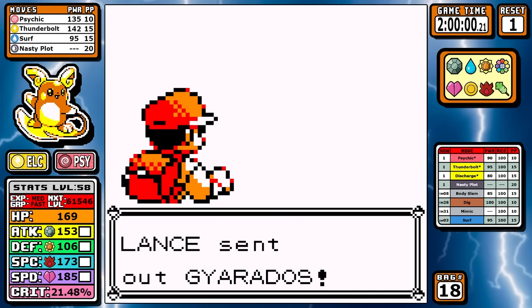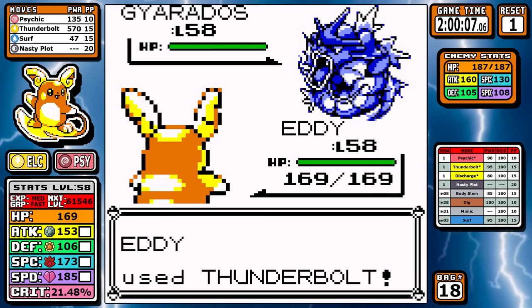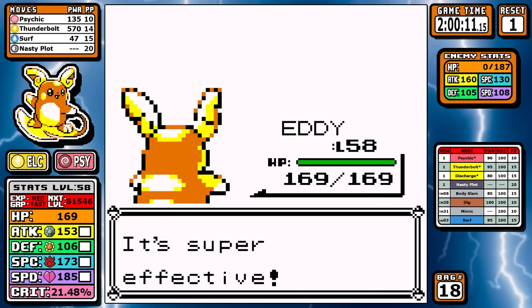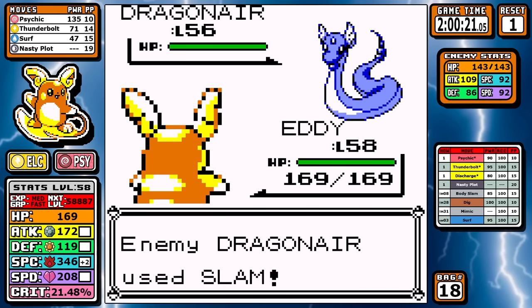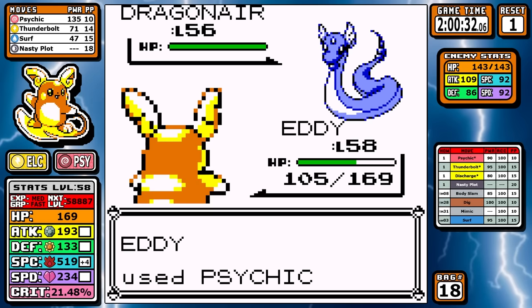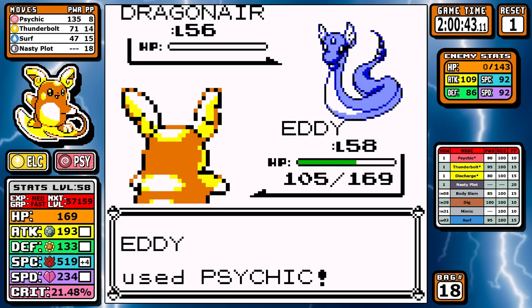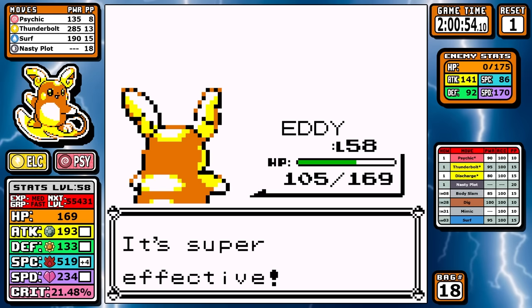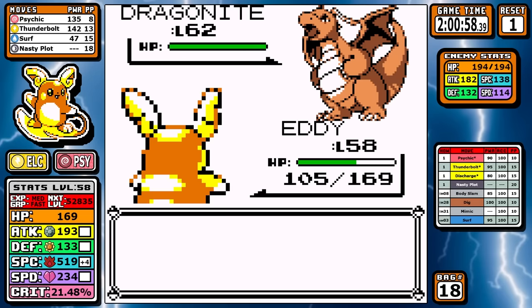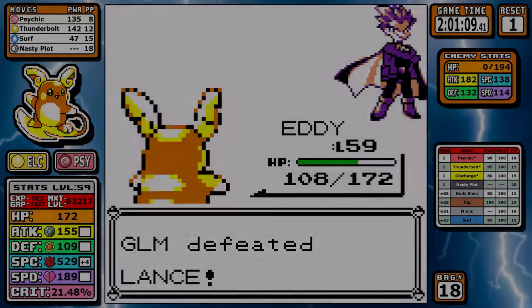Lance reminds me of Rival 5 and 6 — you need to set up but you don't want to risk it on the first Pokemon with a Hyper Beam crit. Just take out Gyarados then do your setup on the much easier Dragonair. In practice I was setting up one time which gives good ranges on every Pokemon, but I was getting Hyper Beam critted and wasn't quite strong enough, so here I set up two Nasty Plots. That ensures you can take out Dragonite in one hit and makes everything more consistent. I'd rather waste four seconds and be more consistent — why risk a reset for four seconds?